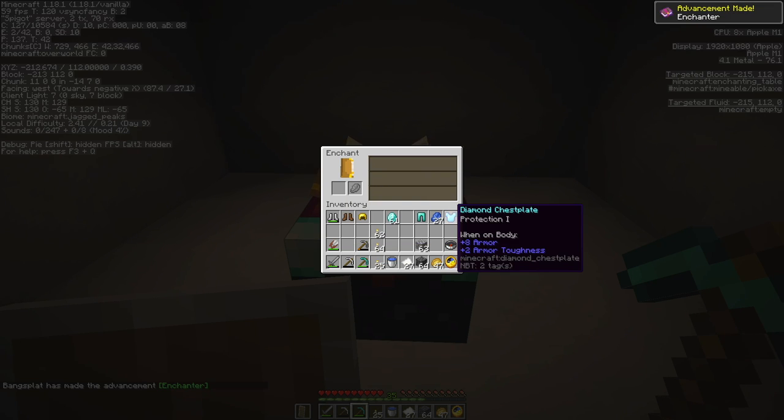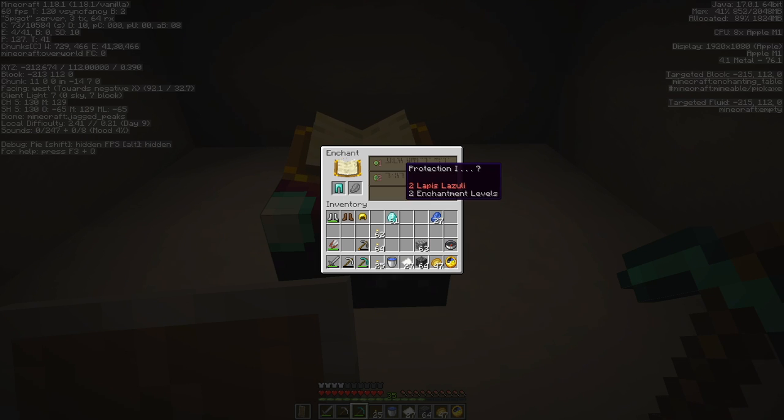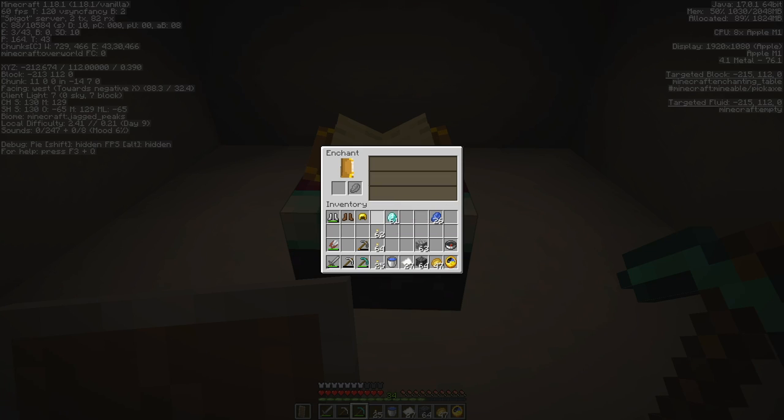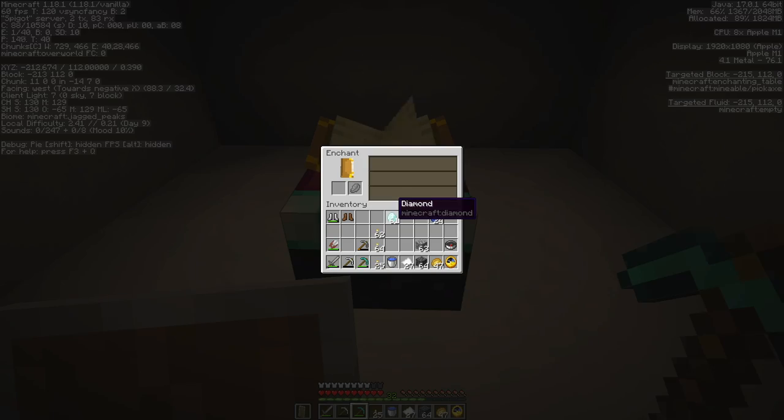At least it's better than nothing. And the boots — fire protection actually makes a ton of sense for the nether. So, fire protection one. I have leather boots now with 32 levels remaining.